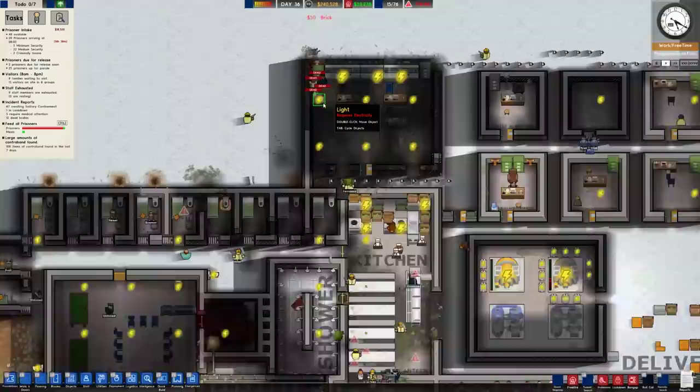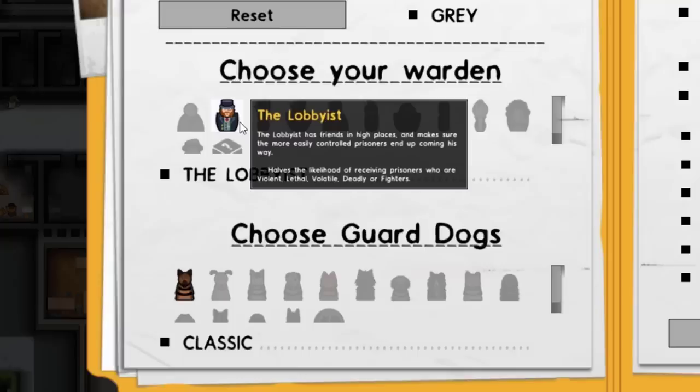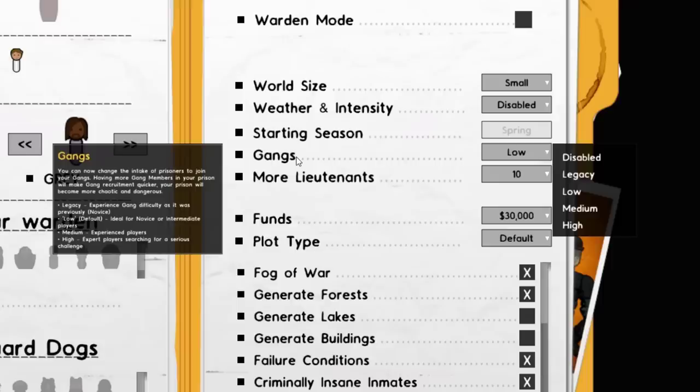Don't look at any of this! You know what, we're gonna be the capitalist man today. We're gonna do it America style. We're also gonna go ahead and put the gangs on — expert players searching for a serious challenge. Yep, I'm definitely looking for a challenge today.